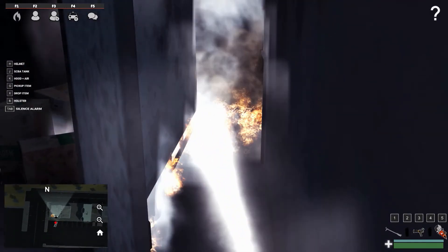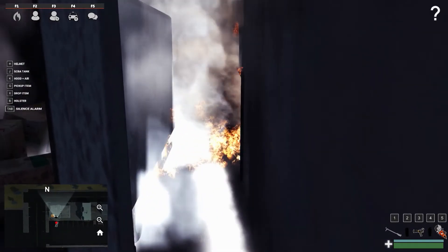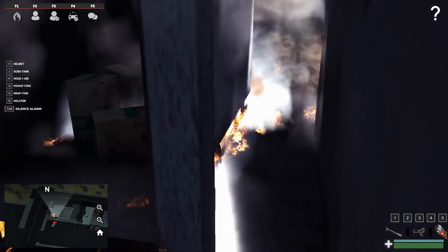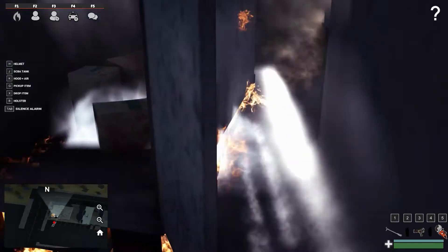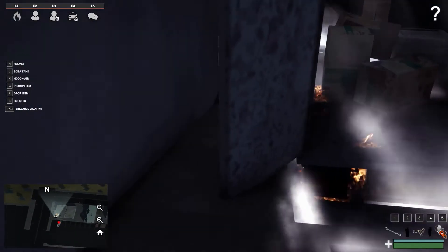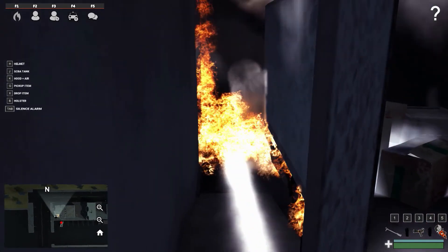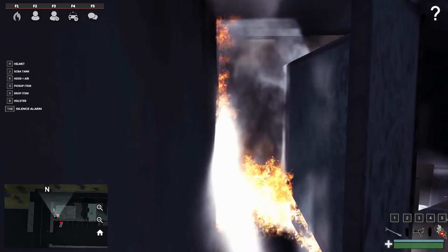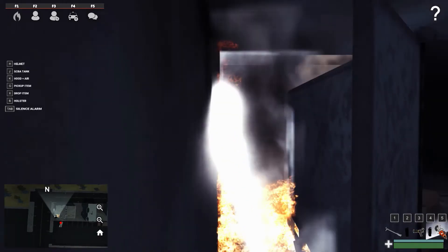What's cool about the hoses is it's planned to be a limited supply of water. If you go to connect the hydrant to the engine, you need to keep the supply going, because if you just use the engine it will eventually run out of water. We'll probably end up going on the roof as well.